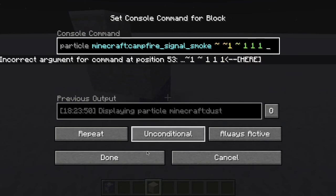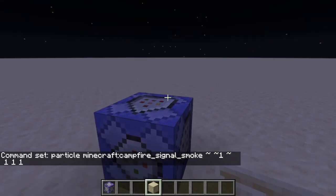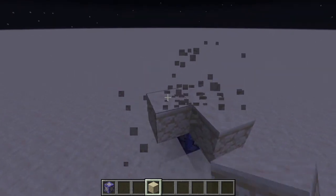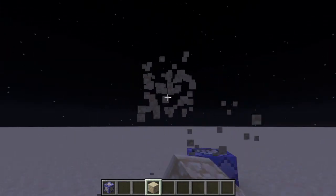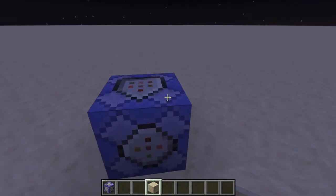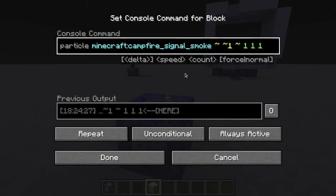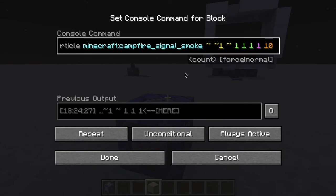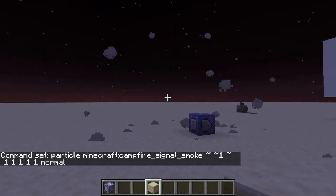So 1 1 1 means it's starting here, then going one this way, one this way, one this way, and one this way — which creates a cube. If you put a negative in there it would go the other direction. Then you do your speed, which doesn't really matter much, and then your count — that's how many particles you want.